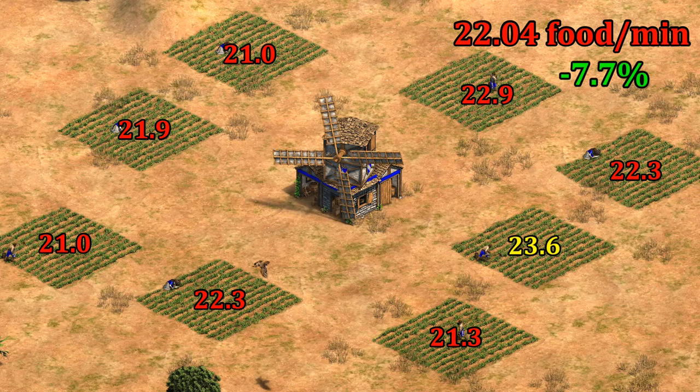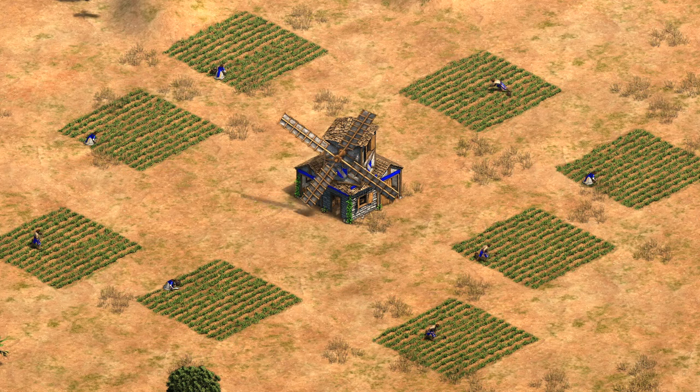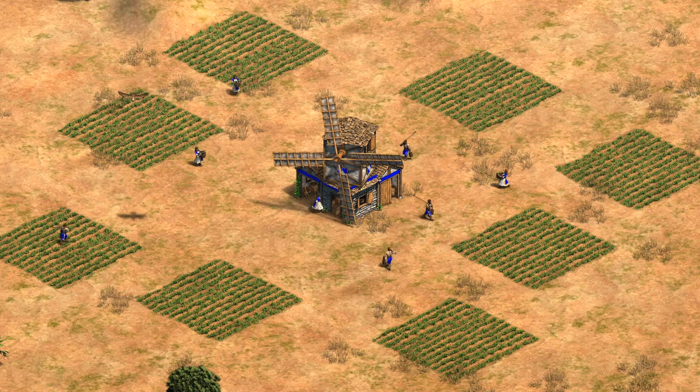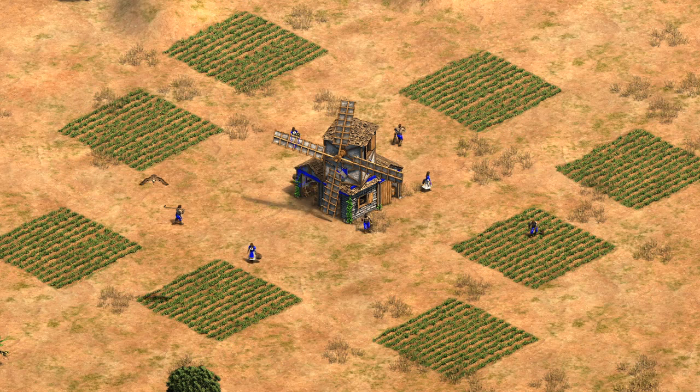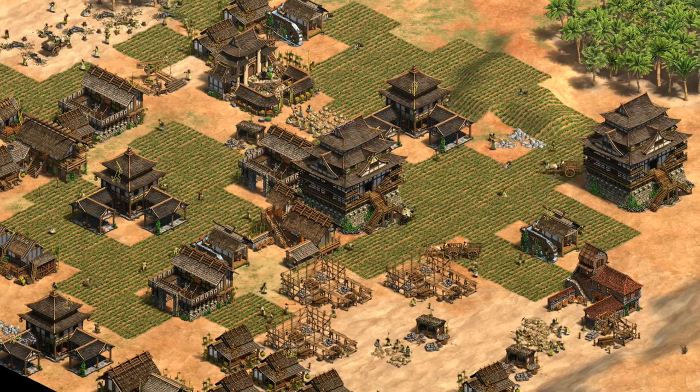Going yet another tile further away with some truly eye-watering farms, we get a drop of about 7.7%. Essentially 13 farmers like this are working as much as 12 perfectly placed ones. That's not an overwhelming difference, but if this is what your farms look like when you're doing them quickly, it might be worth slowing down a bit. Amazingly, even this layout didn't give a 10% drop in efficiency.